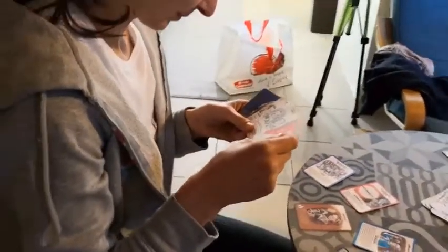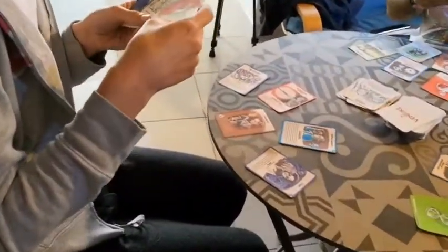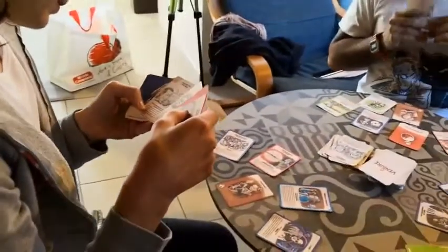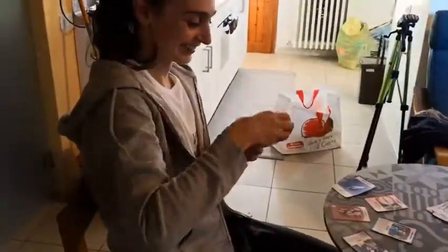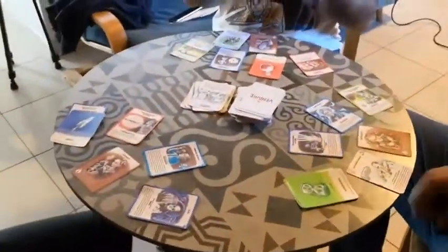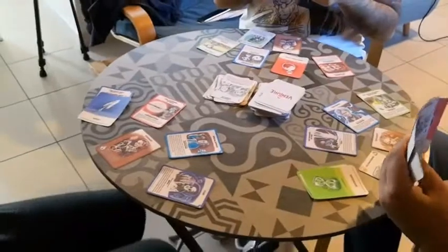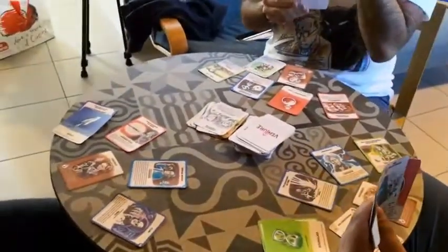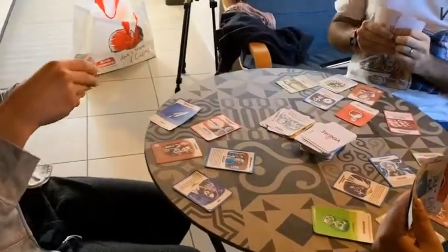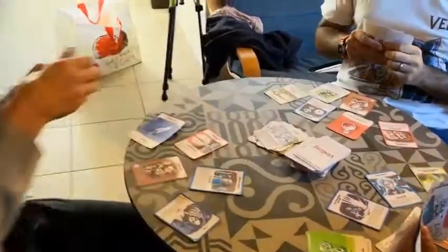She still has one action and the ability to complete one of her missions before drawing two cards. She completes one mission and draws two cards. Paola already drew her cards and has to discard down to only five in her hand.